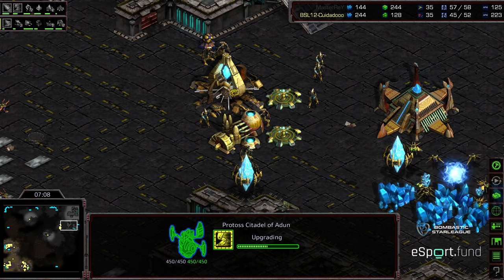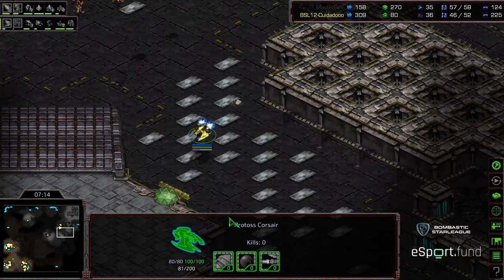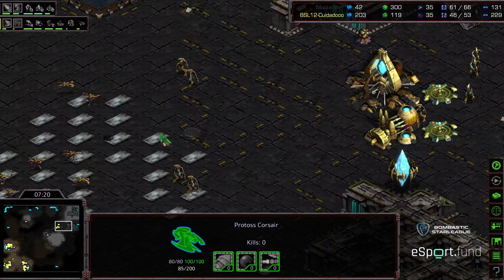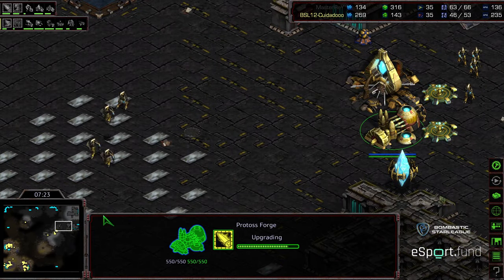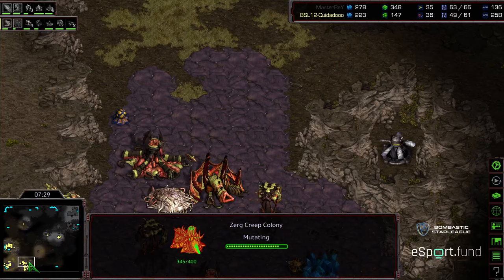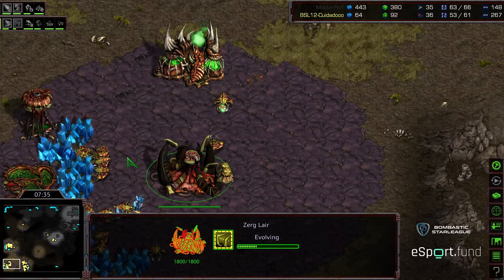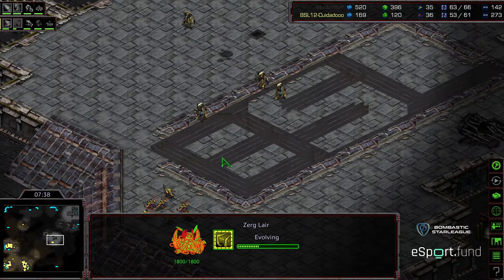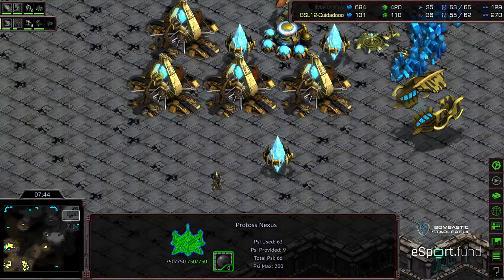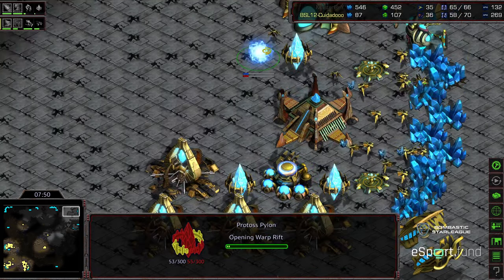Four gateways for Master Ray. A single Corsair hanging out over his main. He's getting Zealot leg speed, so I believe he wants to follow this up with at least a Zealot attack, which I think is going to happen around the nine minute mark once level one weapons and Zealot leg speed finish. Two creep colonies already being built, and a single creep colony at the natural expansion. Master Ray might want to sneak out a probe, could go up to the twelve o'clock with the ramp, plant some cannons, and try to sneak in a quick third.